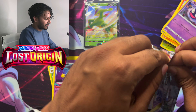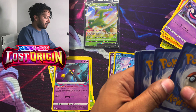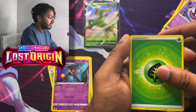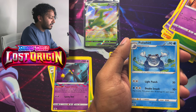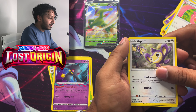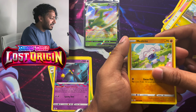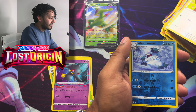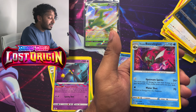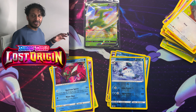Last pack — Lost Origins again. We got grass energy, Haunter, Poliwhirl, Lickitung, Ampharos, Roselia, Goomy, Meditite, Scovillain, a reverse holo Abomasnow, and a holo Hisuian Braviary ex — look at that!